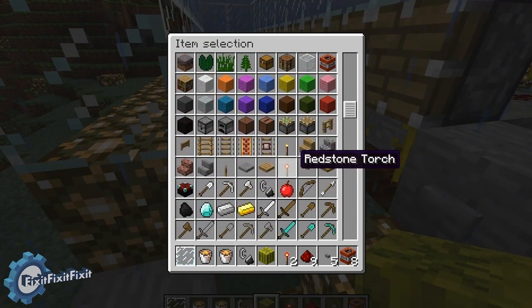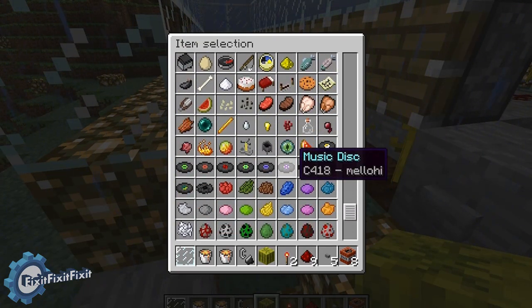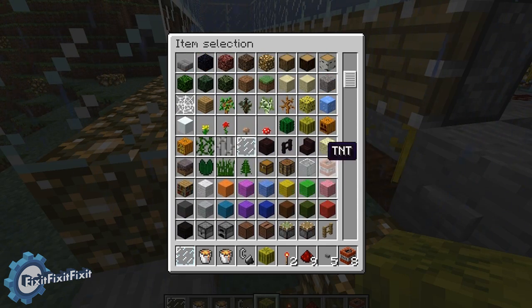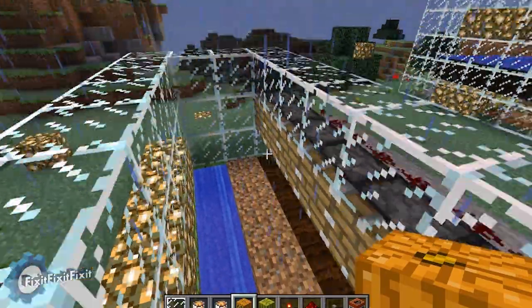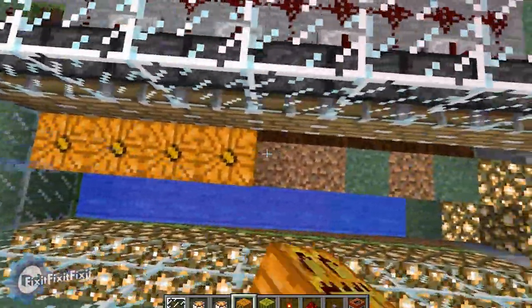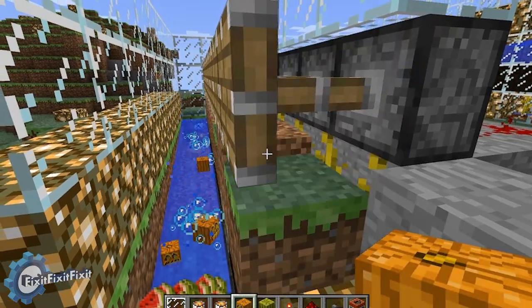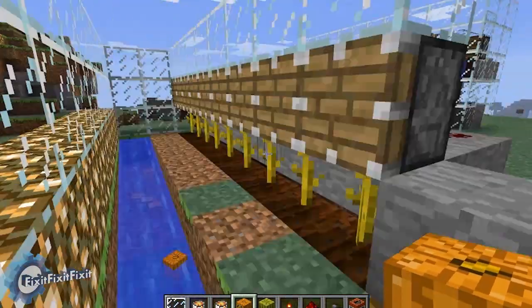Works just about every time. Also like I said, this will work with pumpkins as well — so if you're on a server that may use pumpkins as a currency, which I've seen some, you can get an automated pumpkin farm going.